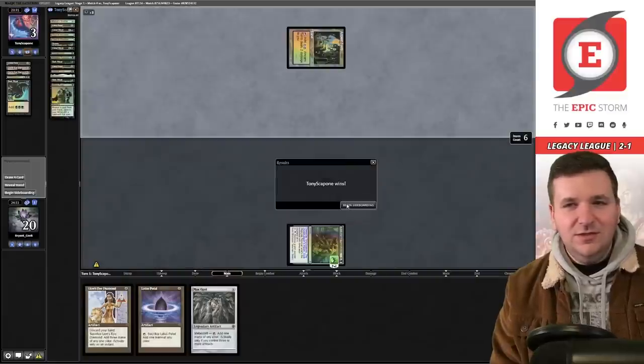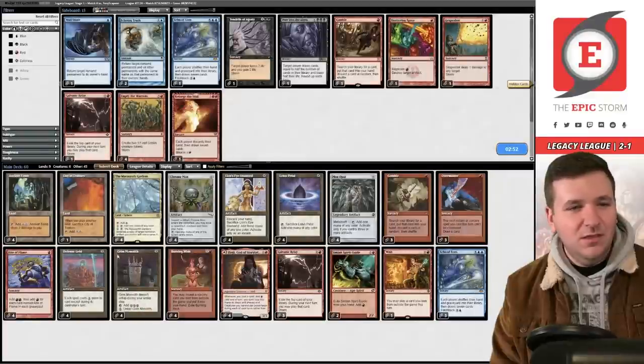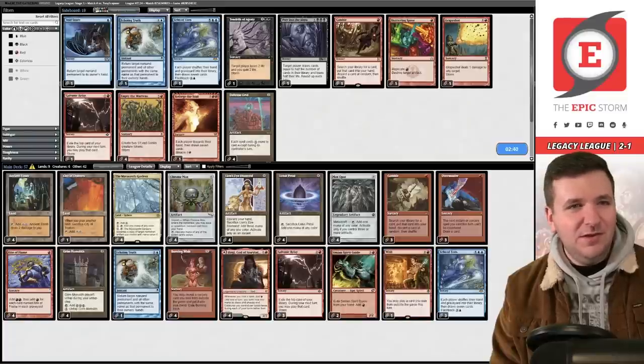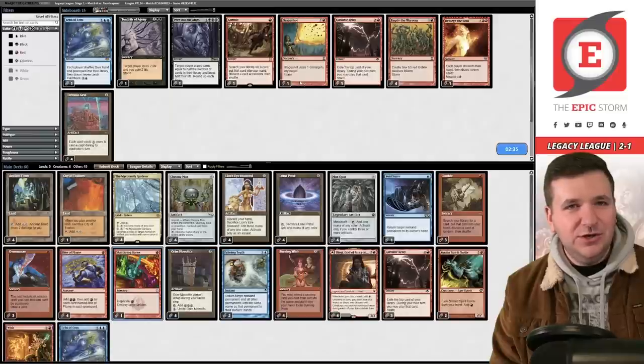That stunk. We don't need Defense Grid — we don't have a lot on the board for the storm mirror, which is a little awkward. Bounce spells are just better here, and there's Shattering Spree. Submit. Being on the draw is not ideal, and if we win game two, being on the draw in game three versus a discard spell deck is not good.